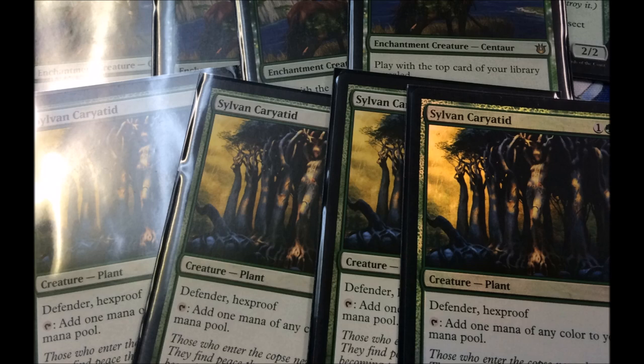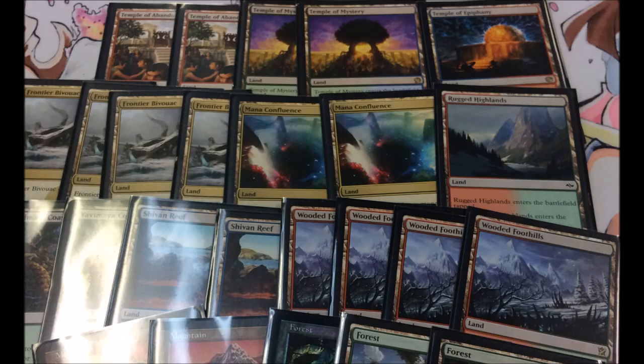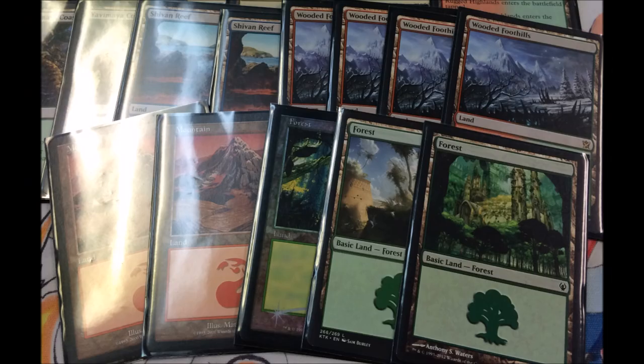For the mana base: two Temples of Abandon, two Temples of Mystery, a Temple of Epiphany - only one because we don't have two - two Mana Confluences, a Rugged Highlands, two Shivan Reefs, four Windswept Heaths, and two Yavimaya Coasts. You have two of every type of land supporting these colors, two mountains, two forests. You have four fetch lands but only five basics, so fetch lands can get stranded - but you have a lot of flexibility, though against aggro you'd take a lot of damage.